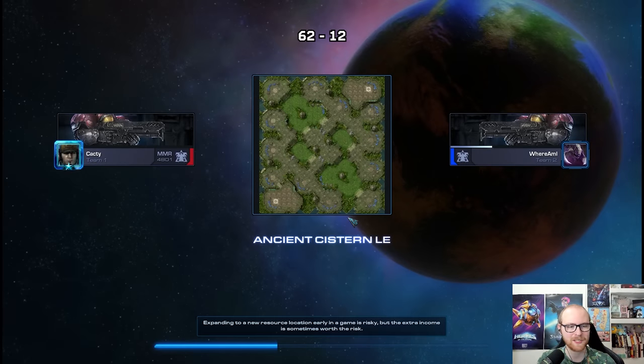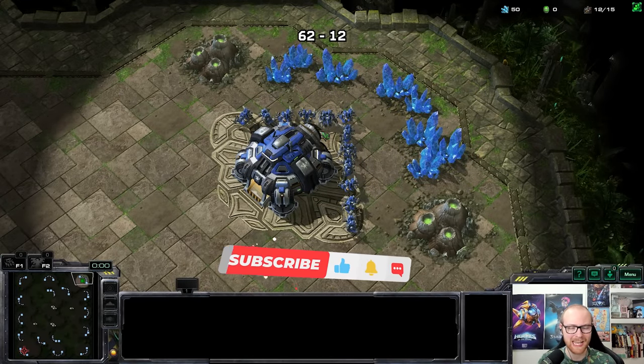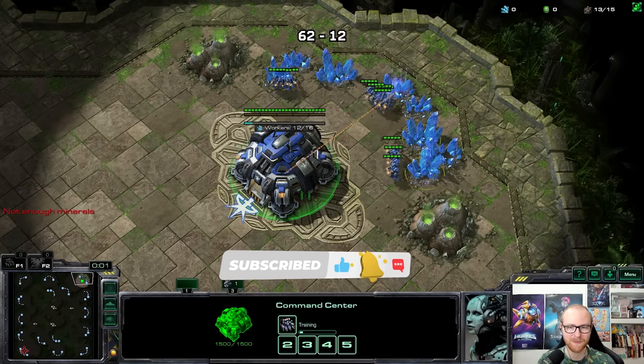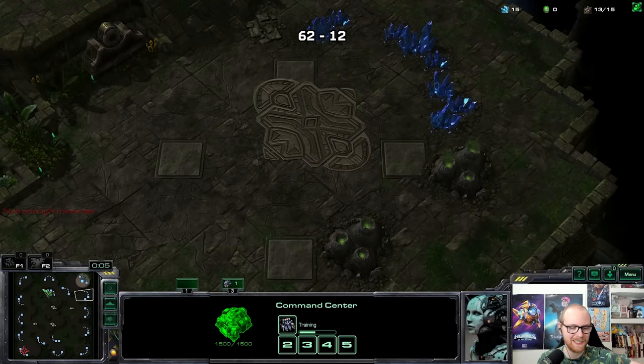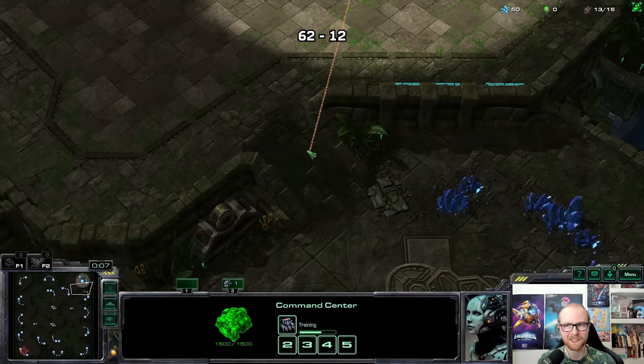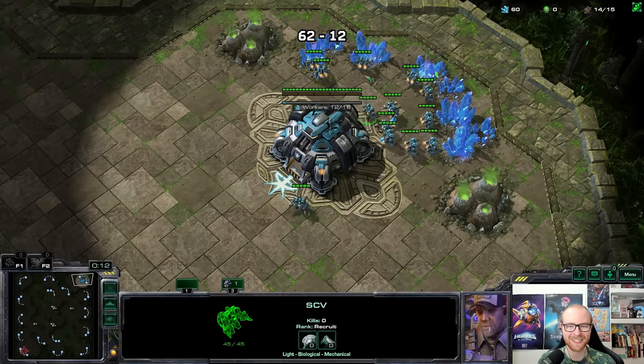First game is against a 4A Terran. I actually remember this name — I feel like we must have played against him in one of my previous challenges, maybe proxy hatch to get master or marine meta to get master back in the day. Let me get my beautiful teal back. This is going to be the first Planetary Fortress rush game on the NA server and I'm not 100% sure yet how I'm going to execute it.